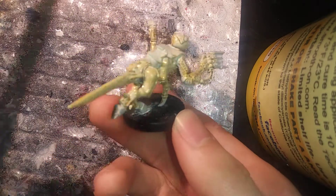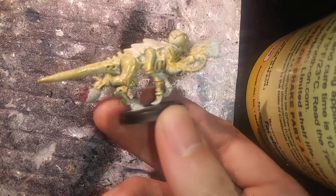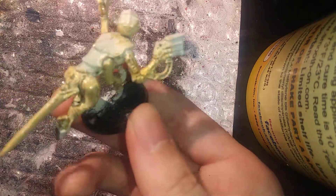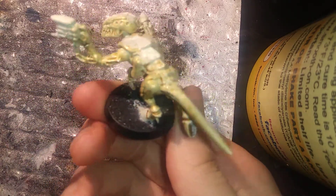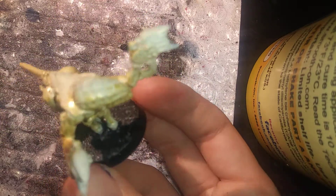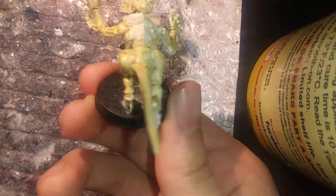As you see, it's already starting to darken the gold we had on it so it's easier to see. The wash is seeping into all the nooks and crannies, the crevices, and really making the outer parts of the sculpt pop even more. We will put this down and let it dry for about one to two minutes and we'll be back to touch up the rest.